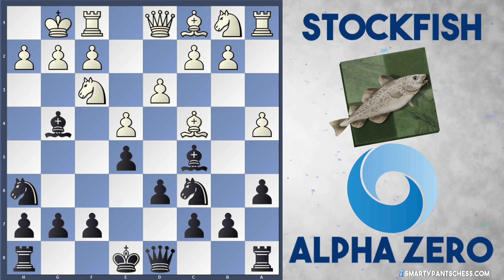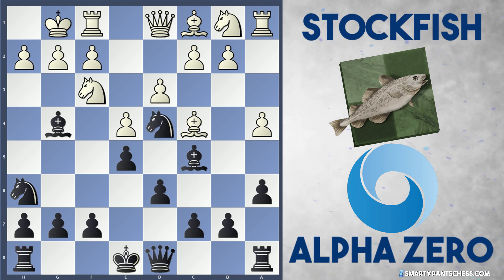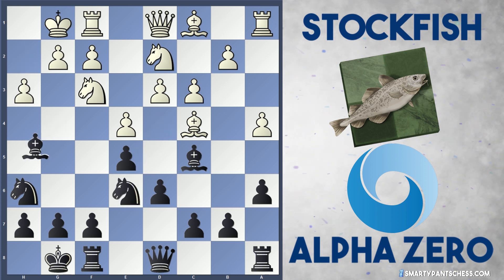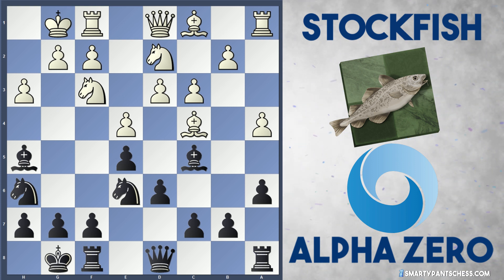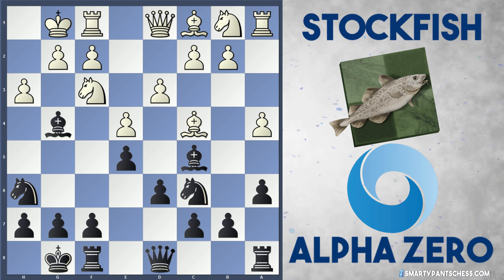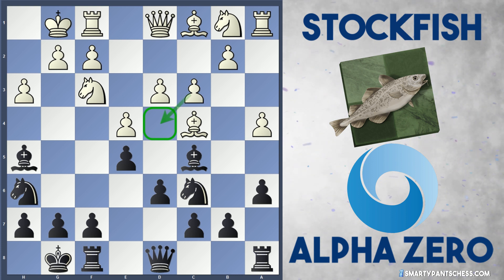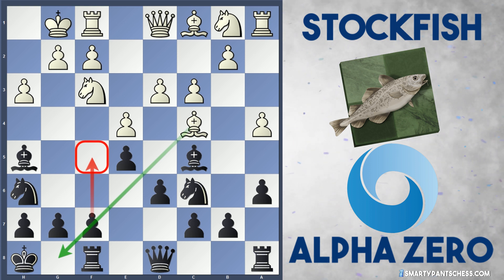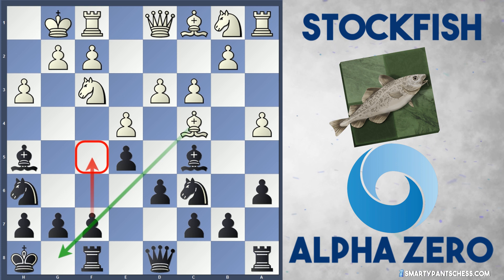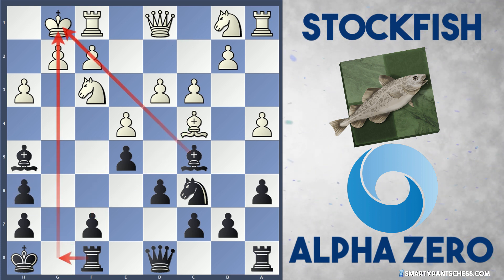In the game Stockfish retreats the knight back to block the bishop. Alpha Zero castles, and h3 is played by white to chase the bishop. Bh5 and now c3 to stop any d4 ideas. And Kh8 from Alpha Zero. The idea is it gets off the c4 bishop diagonal and prepares to play f5, which Alpha Zero would love. Stockfish then took on h6, doubling Alpha Zero's pawns on h6.